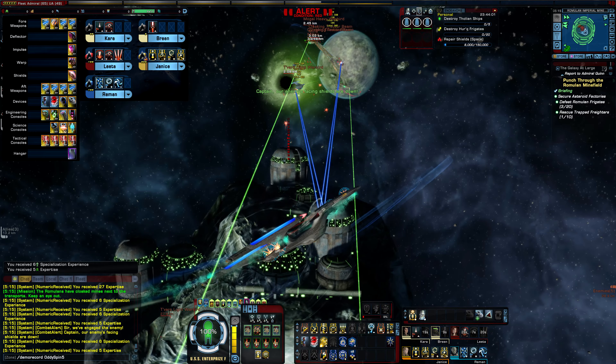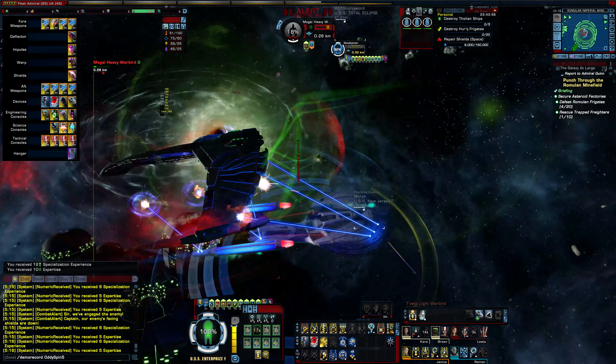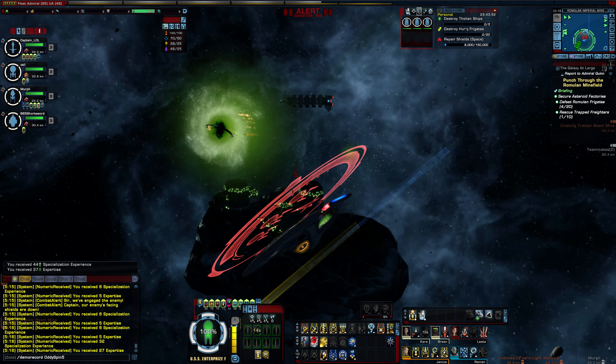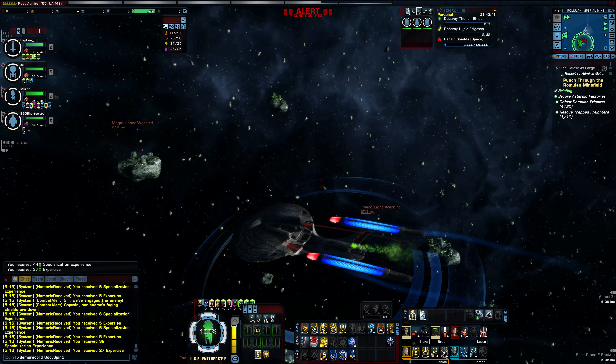Lieutenant Commander Science, Lieutenant Universal, and Ensign Universal. Four tactical, four engineering, and three science consoles. Base turn rate of six and pulse modifier of 0.14, inertia of 30, and plus 5 to all power levels.